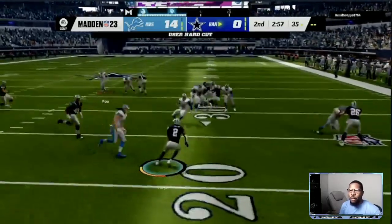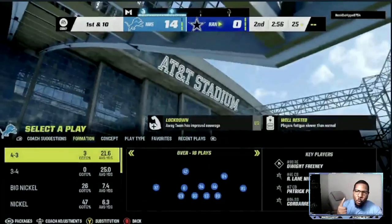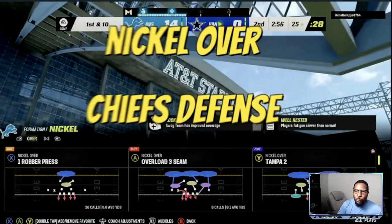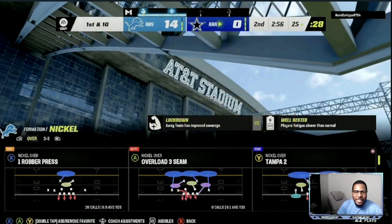So what we're going to be breaking down is the nickel over scheme that I like to use. Number one: always give your opponent the same look. So I'm going to mix in cover three seam, I'm going to be mixing in cover four match, and then I'm going to be sprinkling in man coverage blitzes — nickel over out of the Chiefs defense.